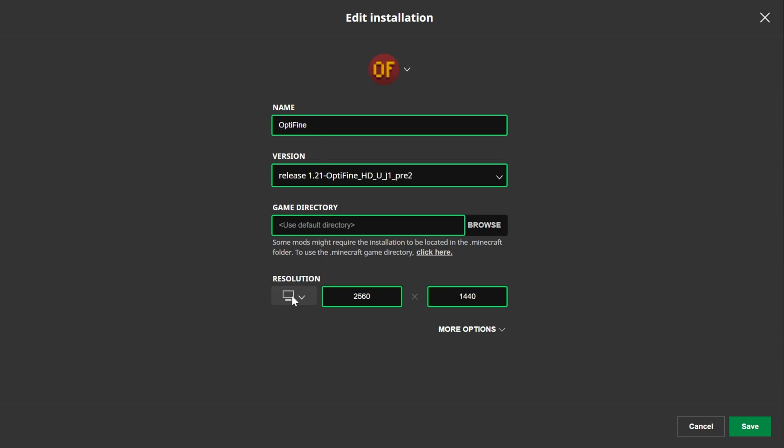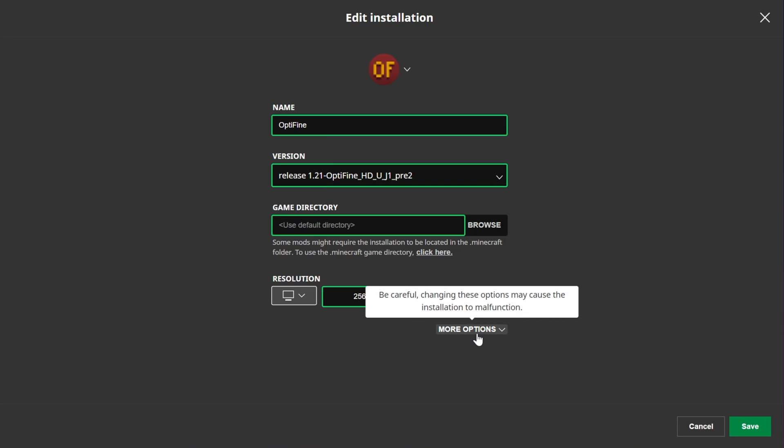In here, you can set your resolution. The lower your resolution, the better performance you'll get out of Minecraft, but generally you want something around 1080p — 1920x1080 — to get good performance and still be able to see what's going on. Technically, 800x600 is going to give the best FPS, even though you'll barely be able to see anything.